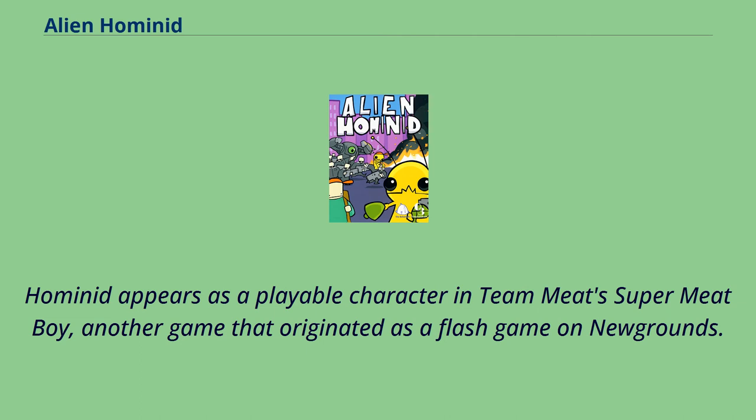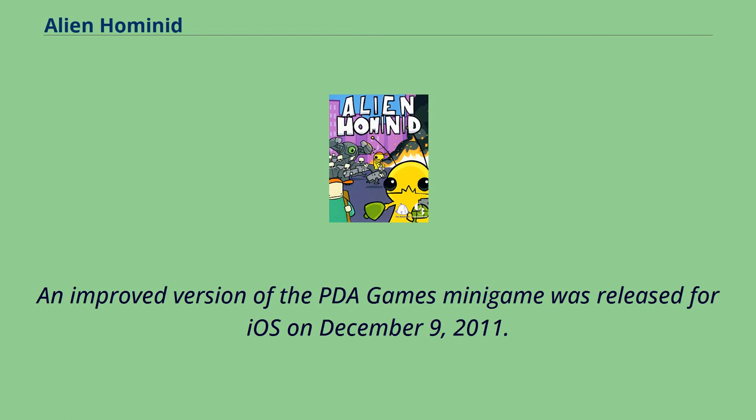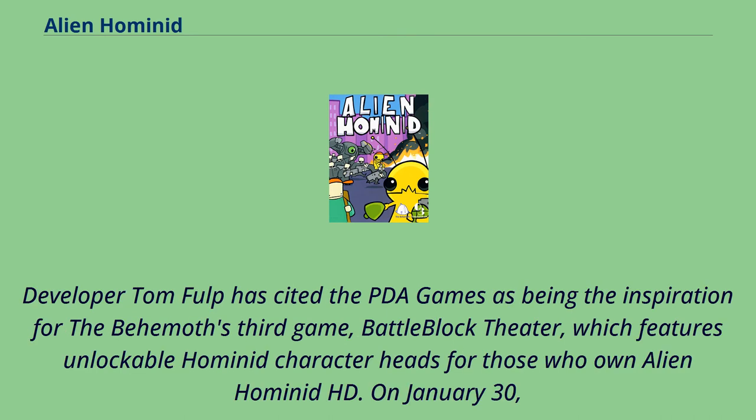Hominid appears as a playable character in Team Meat's Super Meat Boy, another game that originated as a Flash game on Newgrounds. The Super Soviet Missile Master minigame was released as a free app for iOS on February 7, 2011, and an improved version of the PDA Games minigame was released for iOS on December 9, 2011. Developer Tom Fulp has cited the PDA Games as being the inspiration for the Behemoth's third game, Battleblock Theater, which features unlockable Hominid character heads for those who own Alien Hominid HD.